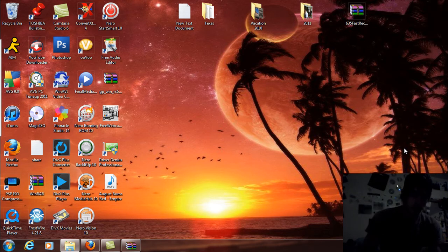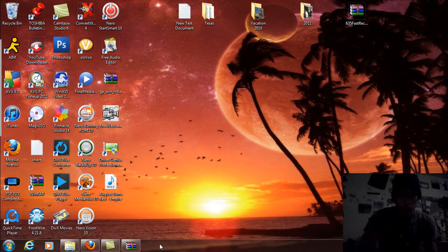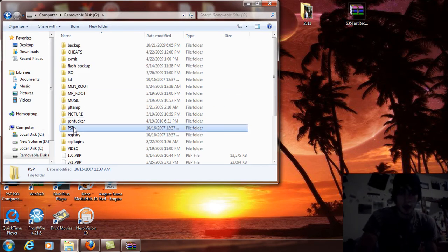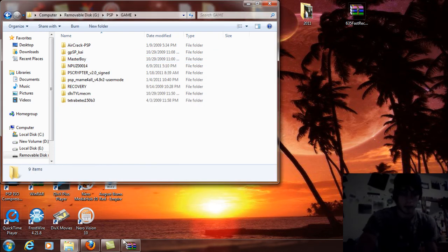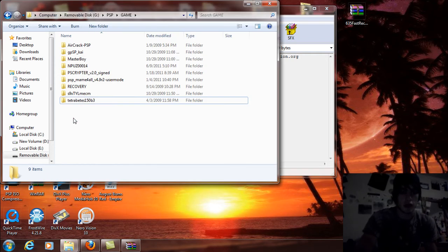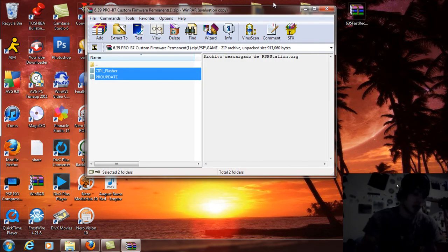Now that I'm back on official firmware, none of my ISOs or anything are going to come up. Go to system settings, system information — it shows 6.39. Now connect your PSP back into USB mode. Come over to the computer, go to the removable disk, open your PSP folder, then your game folder. Delete the UPDATE folder. Then come over to the CIPL flasher and pro update and drag and drop those into your PSP game folder. Let that copy over.